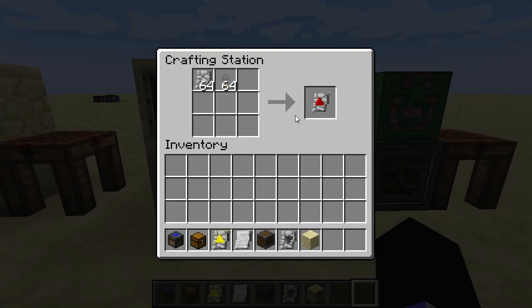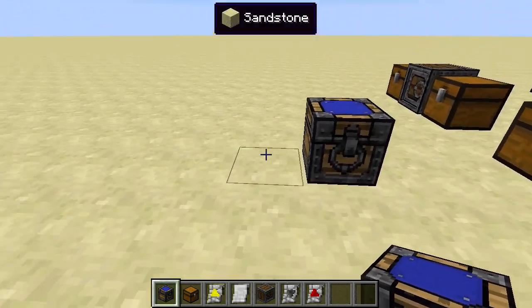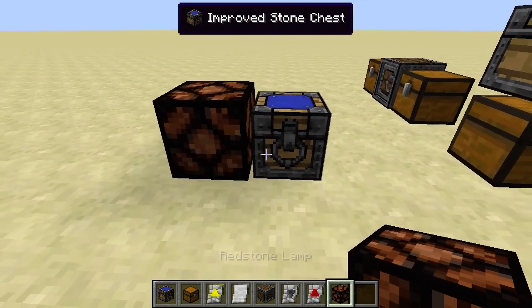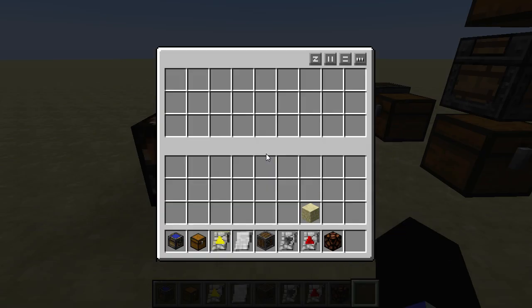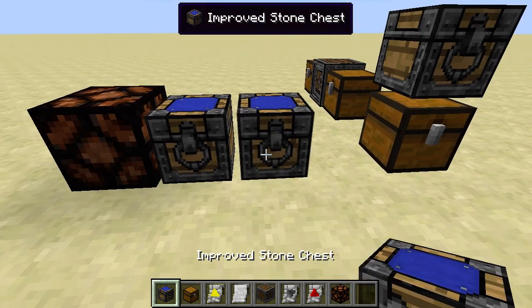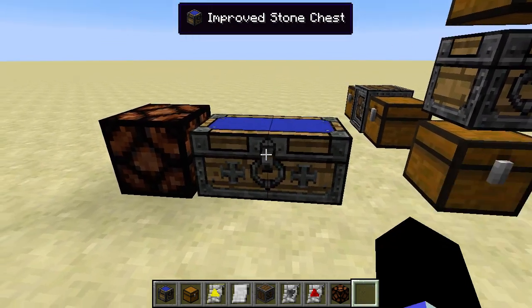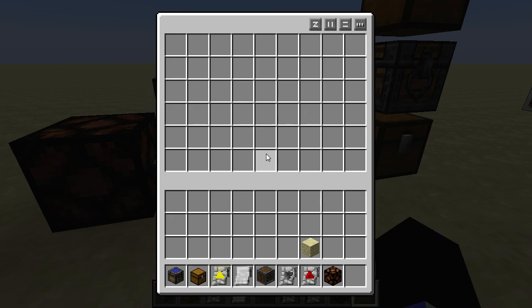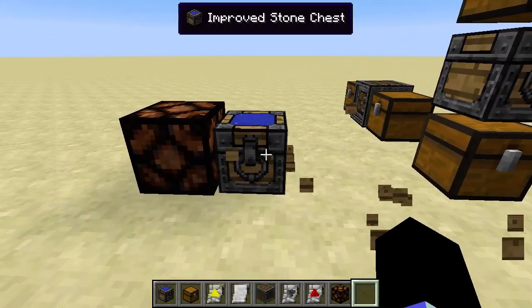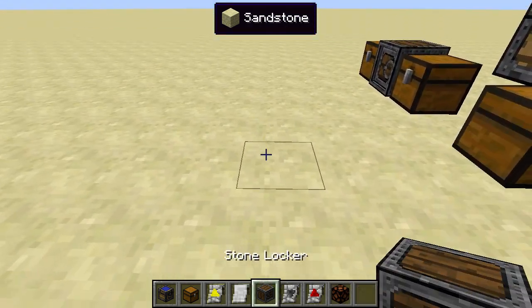Then we have the redstone upgrade. The redstone upgrade upgrades the chest — or whatever — to work much like a trap chest. By much like a trap chest, I mean exactly like a trap chest. Both sides have to be upgraded to connect. It does not currently work if you click on the wrong side. Also works with lockers.